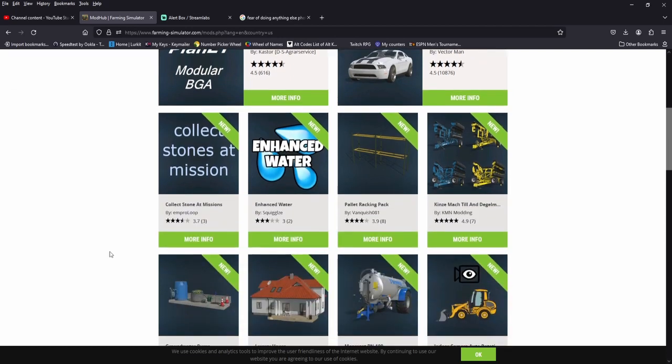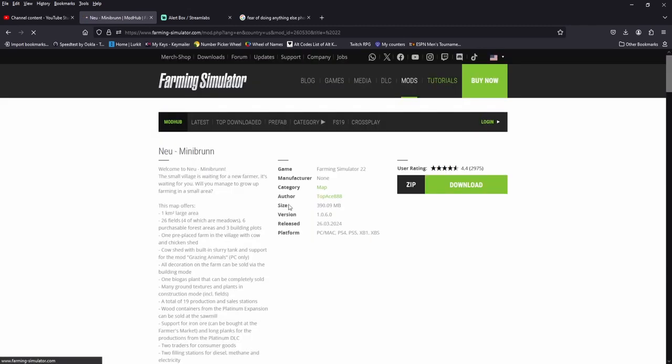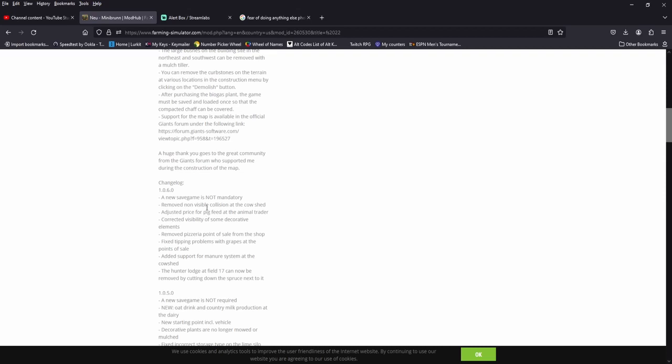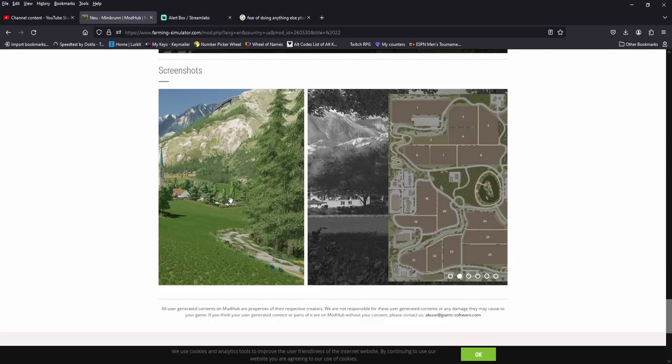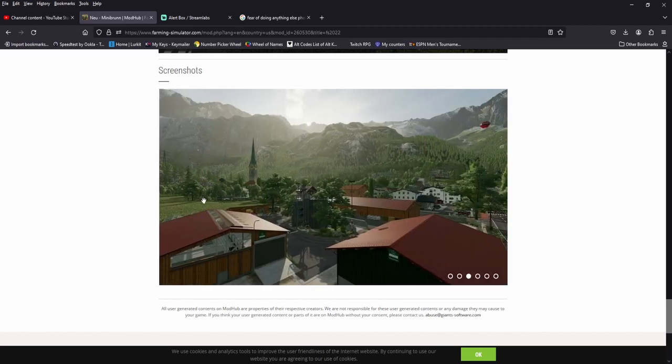Alright, Giants again, up early this morning releasing a few mods, some updates, not a ton. We have an update to New Mini-Brun, version 1.06. New save game, not mandatory. Fixes include a non-visible collision at the cow shed, the price for pig feed, visibility of some decorative elements, remove the pizzeria point of sale from the shop, tipping problems with the grapes, and the manure system at the cow shed. The hunter lodge can now be removed by cutting down the spruce next to it. No new save game required.